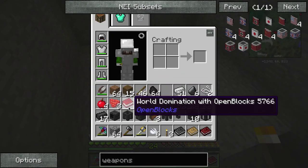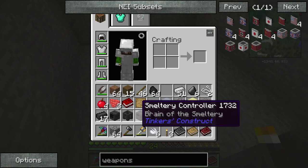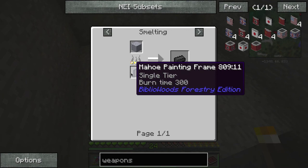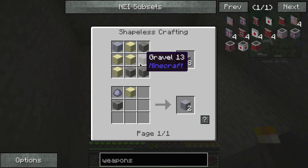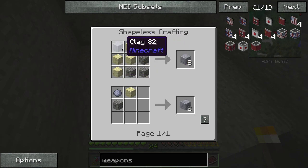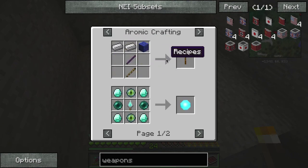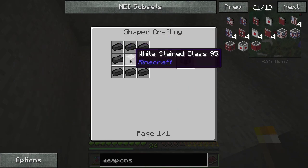All right we're back. You're wondering how I got all this stuff. Very simple - you need seared bricks, which you get from grout. How do you get grout? Very simple: you need clay, sand, and gravel. This is the way I've been doing it - this ratio gives you more at a time. The seared brick recipes are simple - you just put the seared bricks with any type of glass, or just seared bricks alone.